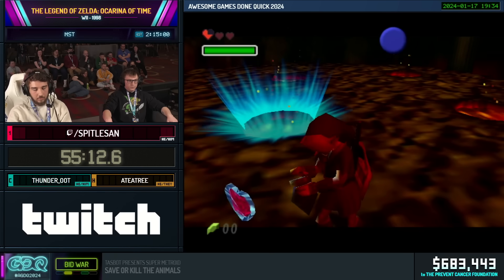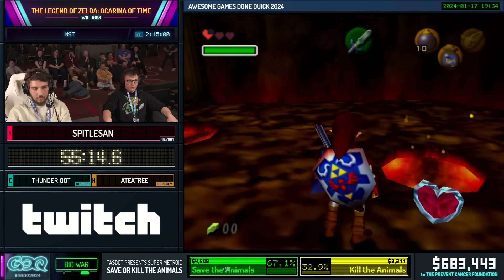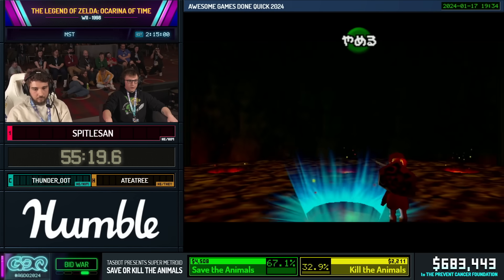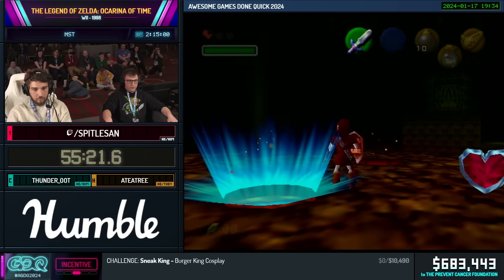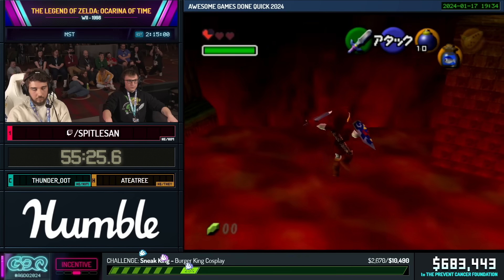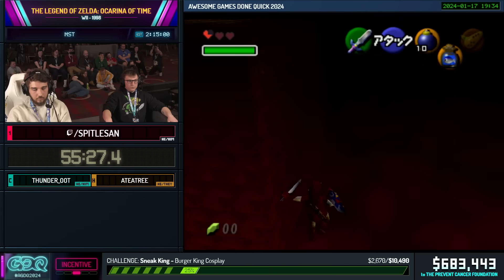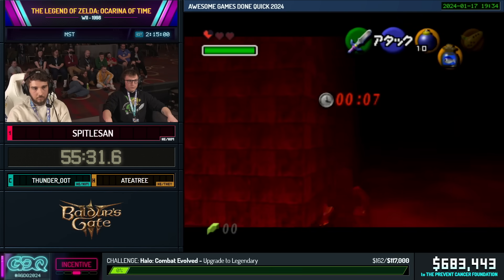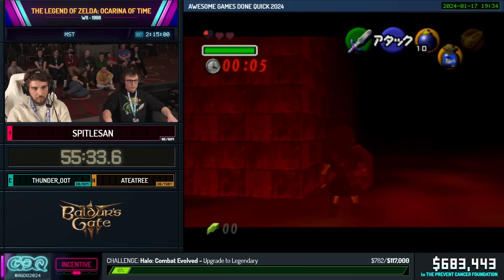Here is another wrong warp coming up, and this is a cool one because it's going to take us to a sort of mysterious location — and it's going to be really, really helpful for the speedrun. There's a little bit of a troll here. Nice, okay. Spittle is going to focus right here, and we are going to warp away to... well, you're going to find out.